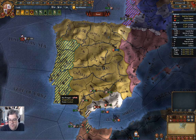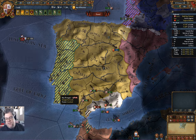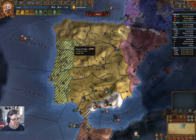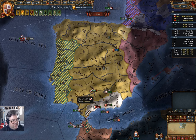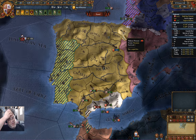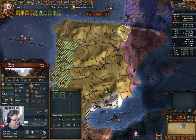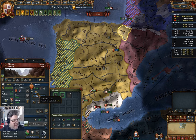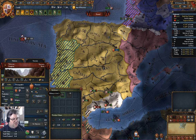Welcome back to Europa Universalis IV, playing as Castile. Up to this point, we've occupied basically all of Portugal - anything close to the mainland. We have Navarra as a vassal, which we can incorporate at some point.